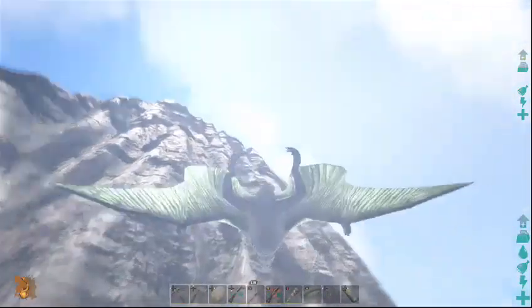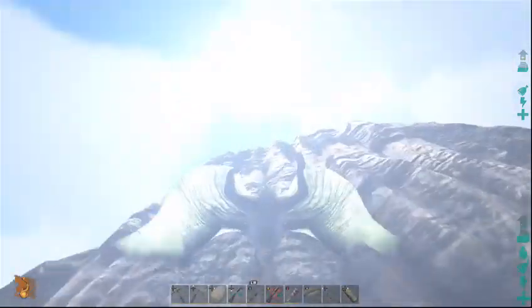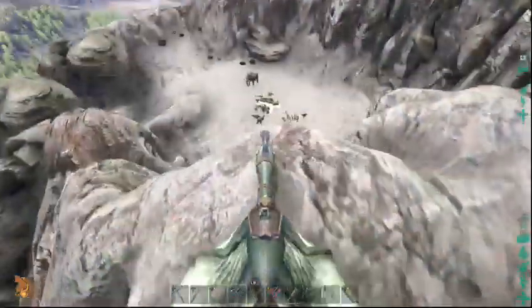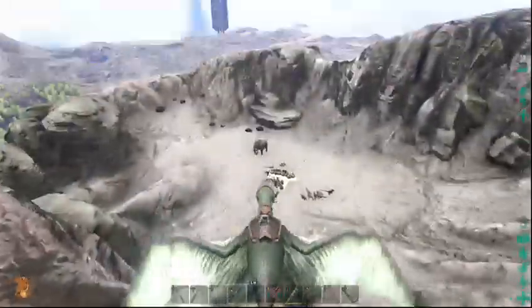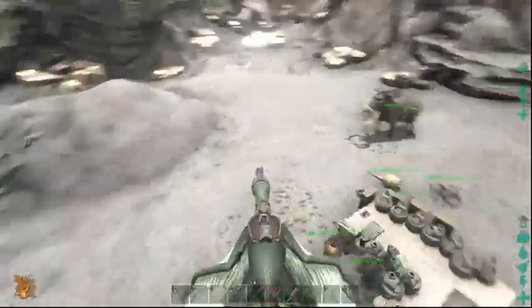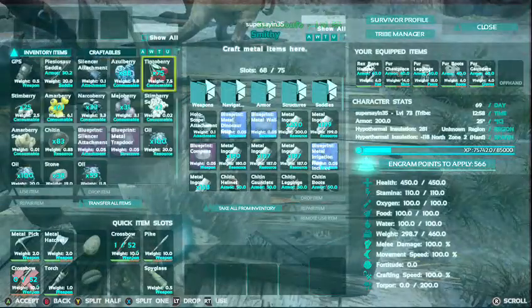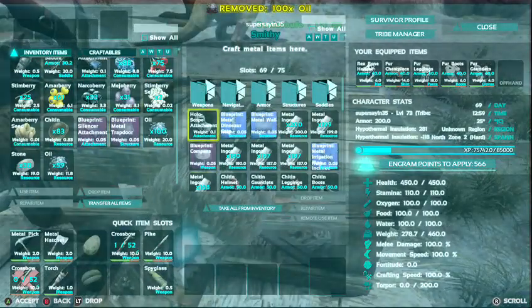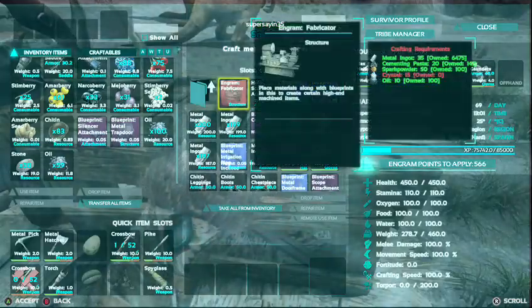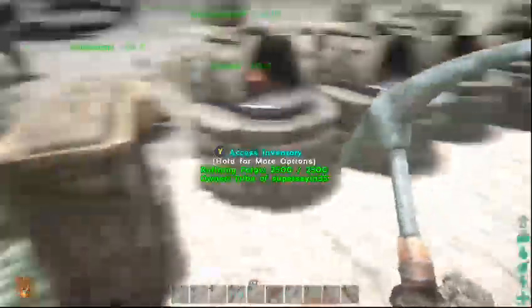If we didn't have this Quetzal right here it would make things a lot harder in the end. So we're making a tracking device today. We're always gonna have it on this guy — might put some on the others but not for now. We need to load up this oil and then we have the Quetzals right in here.